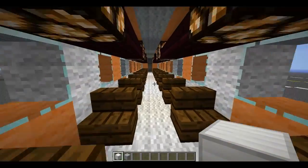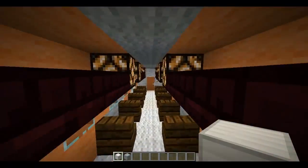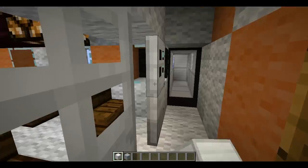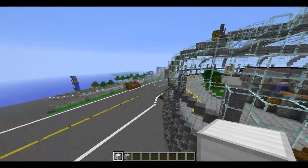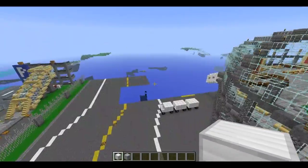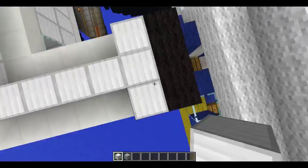The smaller plane interior is pretty simple — hand luggage holders made out of nether brick, and lamps on top because it's a very small plane and glowstone would have looked ugly. The cockpit looks a bit weird but there wasn't much room to work with. I've also added some signs outside which I thought looked quite good.